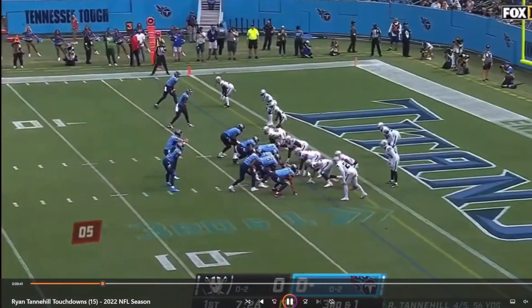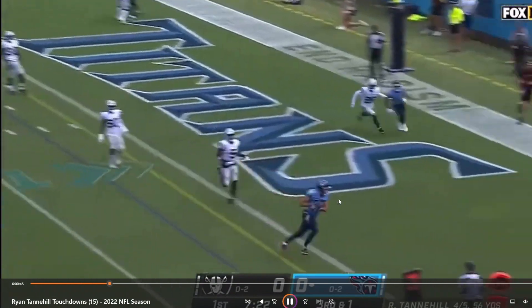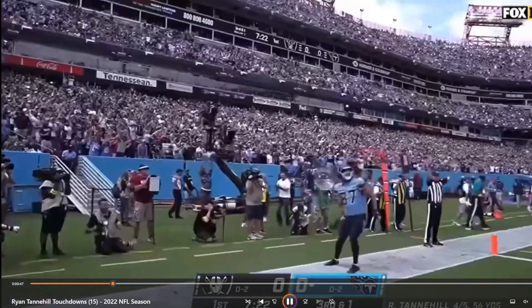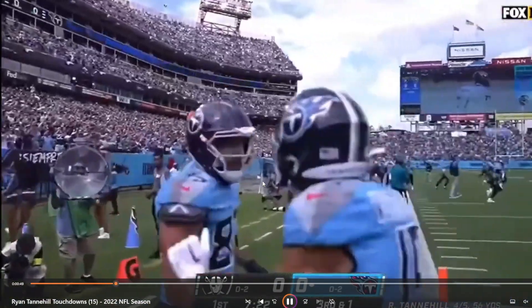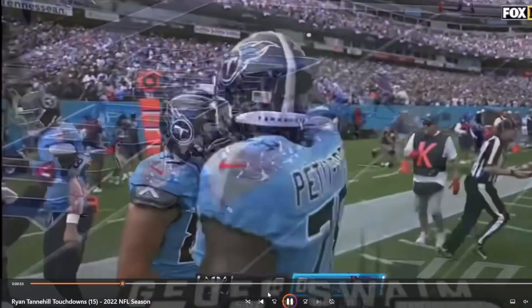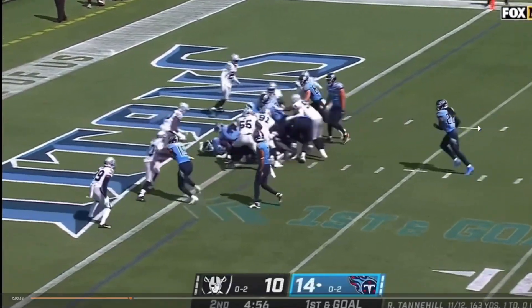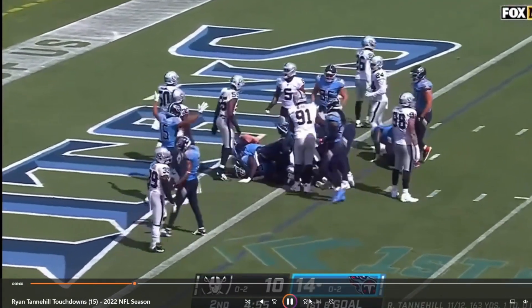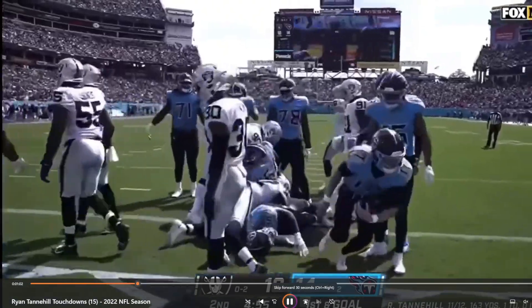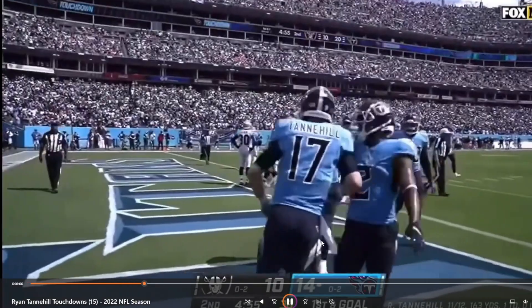This next touchdown is going to be against the Raiders. Tannehill's going to really execute the run-pass option well, find Jeff Swain wide open. Just a smart way to execute the run-pass option. Now here we're going to see another goal line situation, and that's just going to be a quarterback sneak. Just a good quarterback sneak.